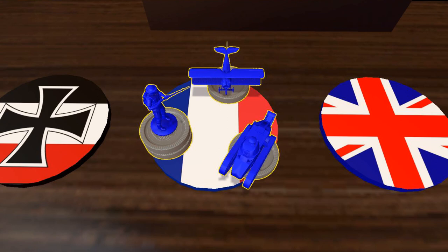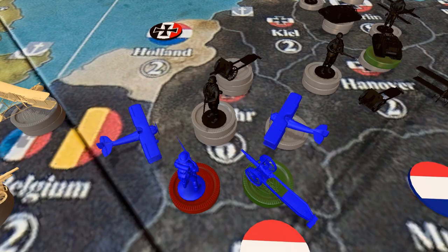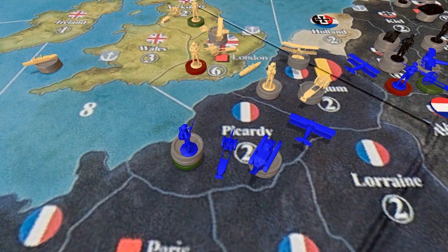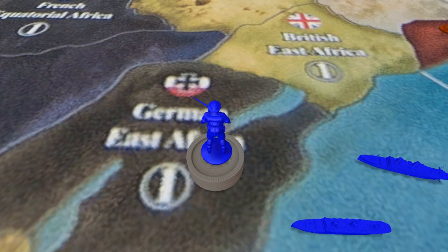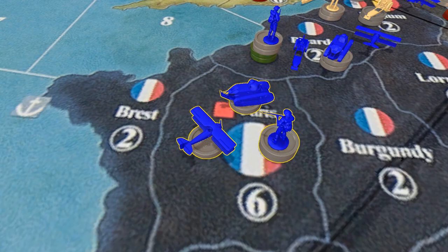France buys a couple tanks, a bunch of infantry, and some air power. They push forward into the Ruhr from several angles, aware that they don't have much time. They whittle down the German forces, which is good for the French, but time is not on their side. They bring forward forces from Picardy, take land in Africa, reinforce the Italian coast, and put their new forces into Paris.